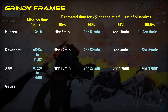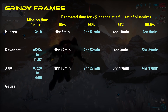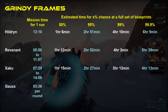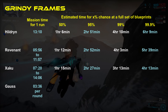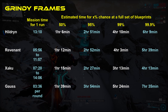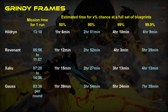Gorse takes a little bit longer still, dropping from Rotation C in Disruption on Sedna. Fortunately, Disruption is one of the few game modes which gives frequent access to Rotation C rewards, starting from Round 3 and every round thereafter, if you play things right. Unfortunately, Gorse parts are not the only thing you can get from Rotation C, meaning you'll be picking up valuable relics along the way rather than being done sooner. Most people will get Gorse within 1 and a half hours, but 1 in 20 people will need more than 4 hours, and 1 in 1000 will need over 7 and a half hours.